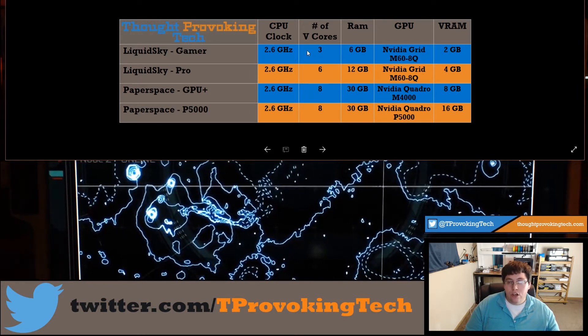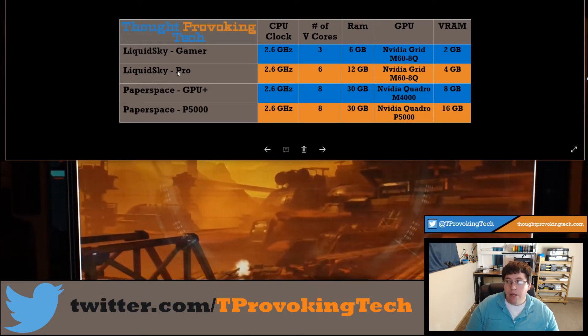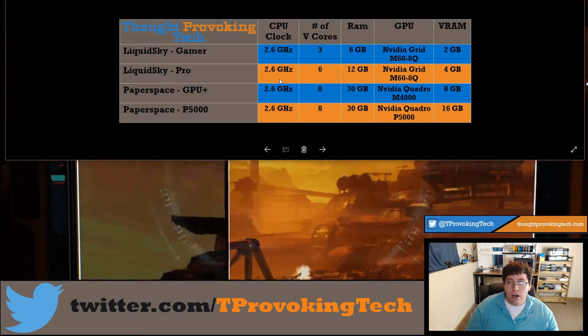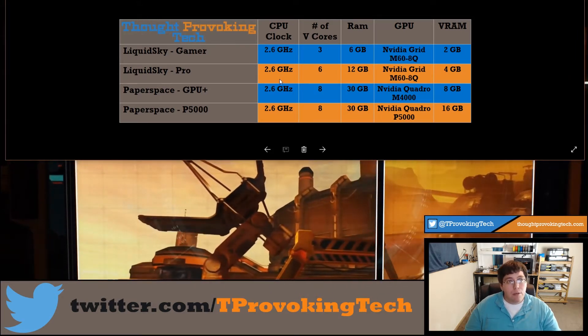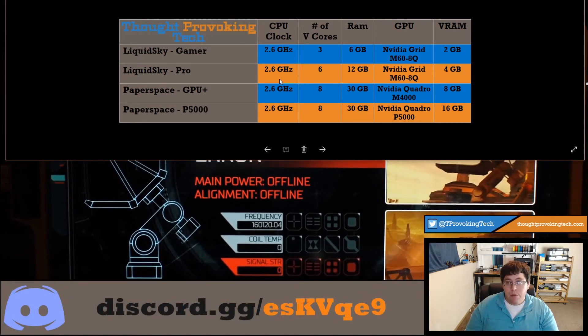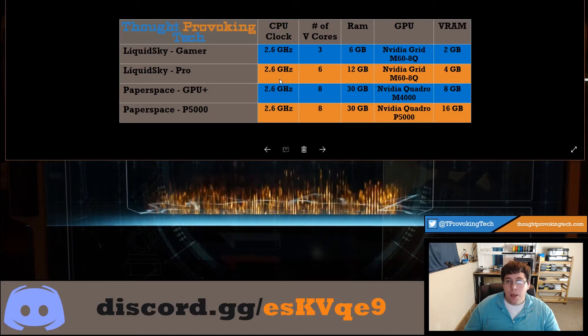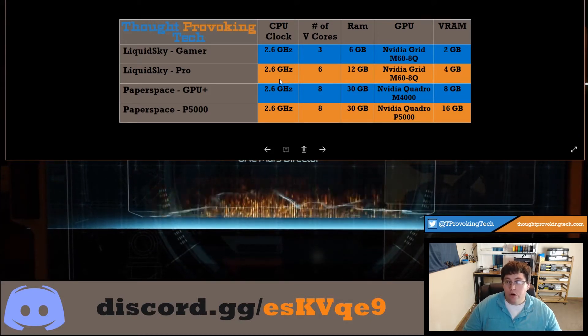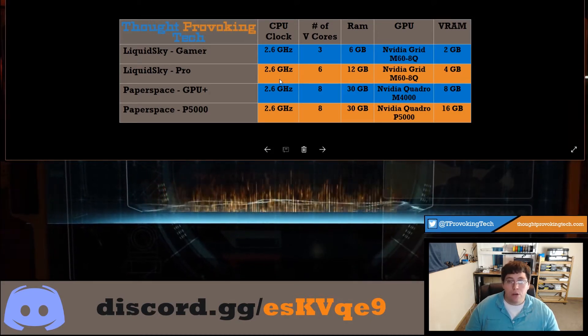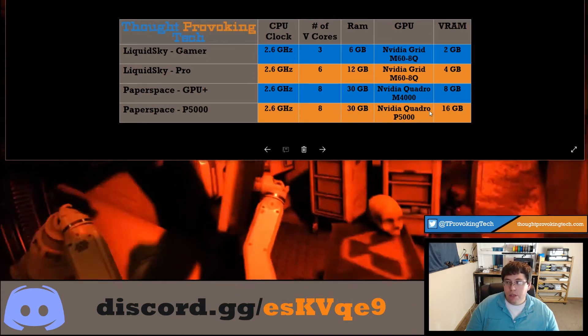You might be able to turn the settings all the way down and possibly get an enjoyable experience, but I'd highly recommend just playing on the Pro tier. One really good thing about Liquid Sky is how they have their system set up — you can easily just switch between the two systems because they are the same hardware; they're just giving you more resources when you start up your system. Paper Space on the other hand does things a little bit differently.